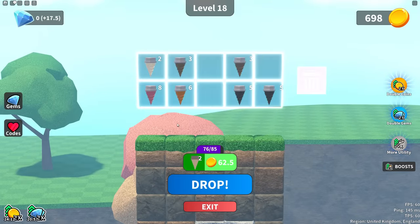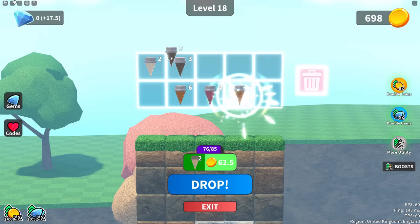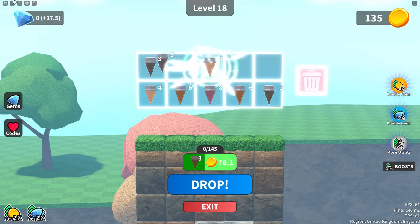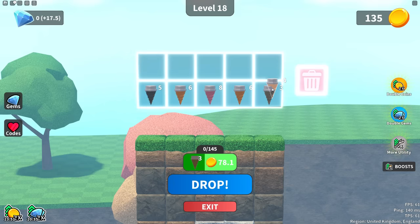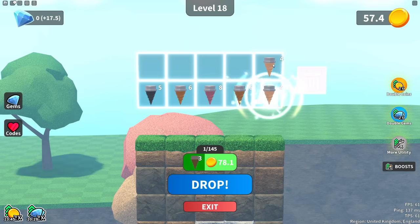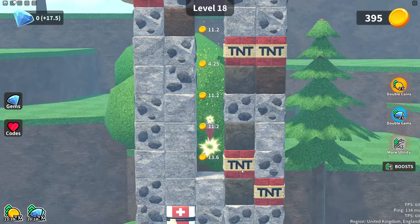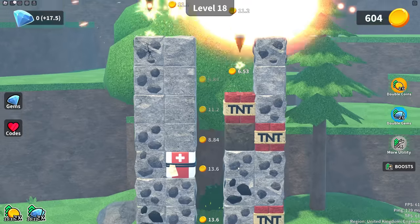Sevens together. Two fives, two threes. We haven't got another four — just a three. There we go, and then that can go on there. That red one's gone right down to the bottom.